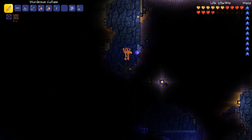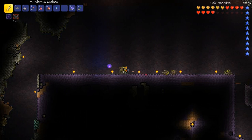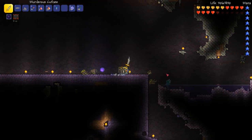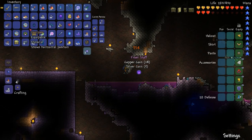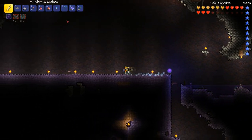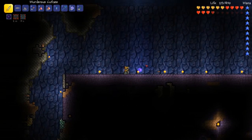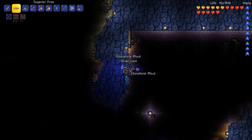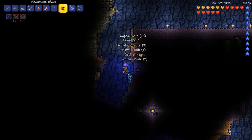To get a corruption biome started, you actually need 200 blocks of corruption ebonstone. So when I got started I just put 200 of these purple blocks there, and that officially made that area a corruption biome. You'll also notice that because you've made a really good farming location, the item drop rate along here is just fantastic too. And those gold chest mimics spawn and drop really, really powerful items — a lot of the accessories — so that can help too.